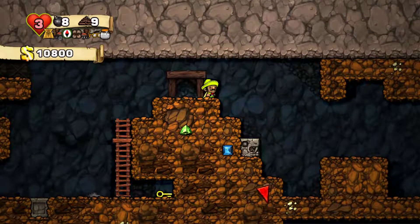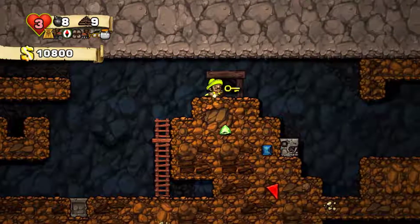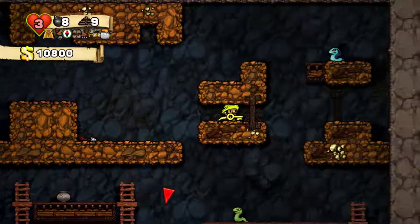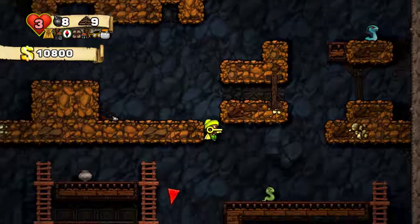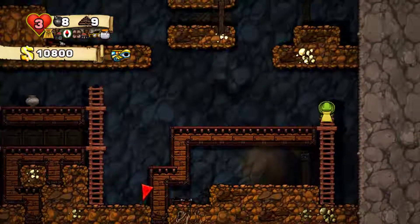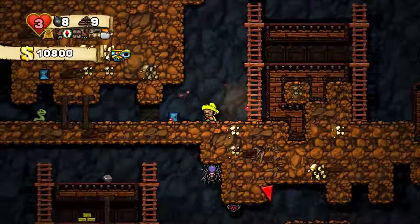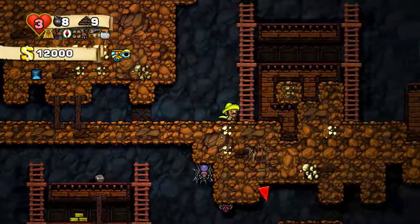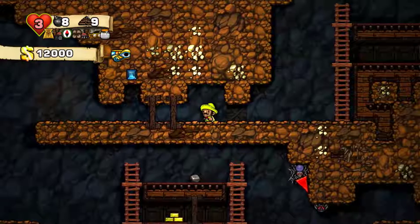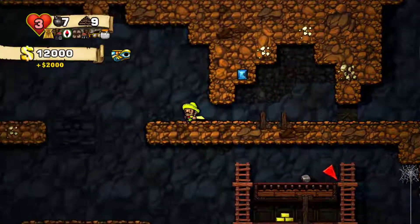Sticky bombs! The trap did nothing. Use the key - we should be taking this key with us anyway, right? We gotta find that chest. There it is - sweet! Just keep whipping, just keep whipping, just keep whipping. There's a lot of gold here. That's just free gold!